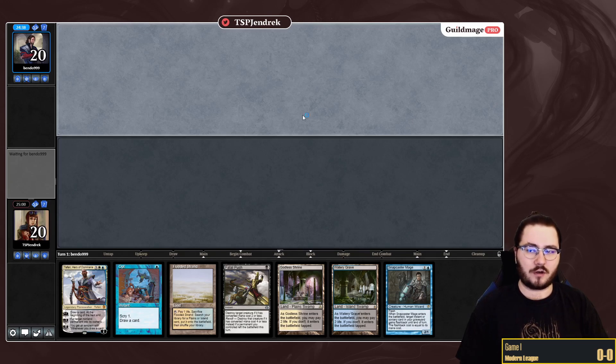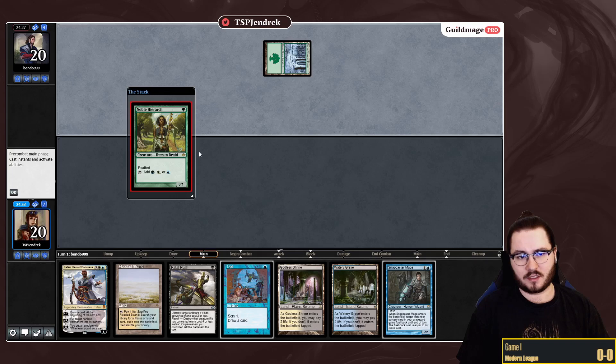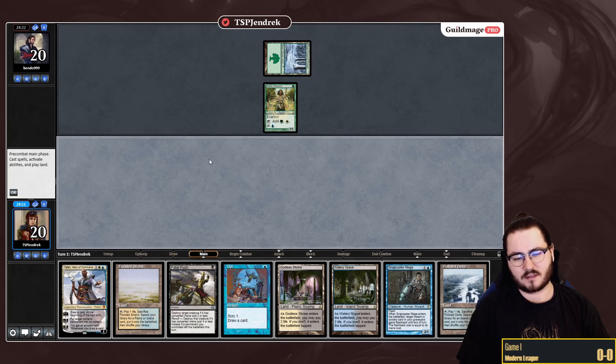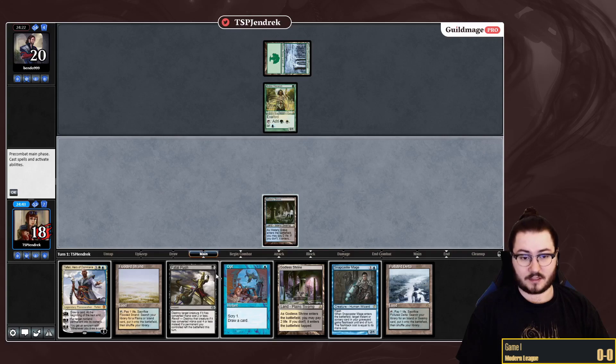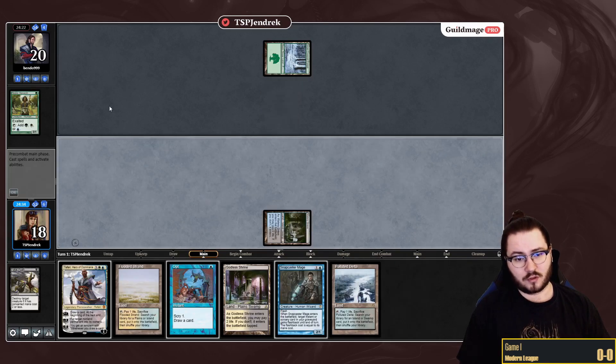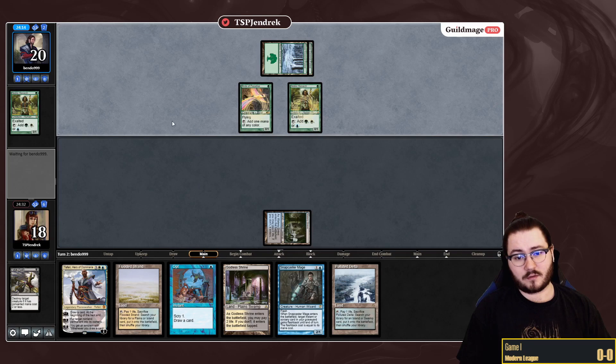Match one. We are on the draw against an unknown opponent who mulliganed to six, and we are presented with a decent seven-card hand that I'm gonna keep. If they are playing creatures then obviously Fatal Push is great, and I'm very high on Opt/Snapcaster Mage hands in general. Okay: Snow-covered Forest, Noble Hierarch — wonder what this is.